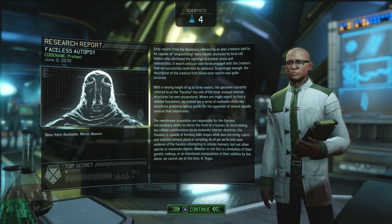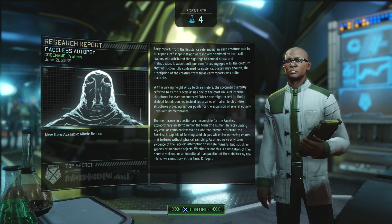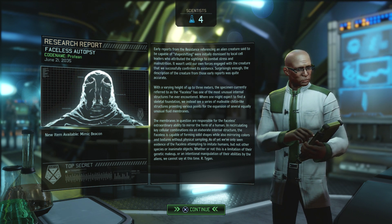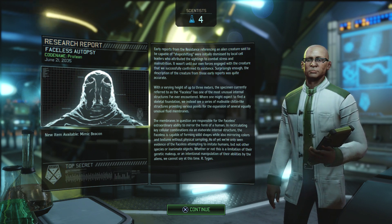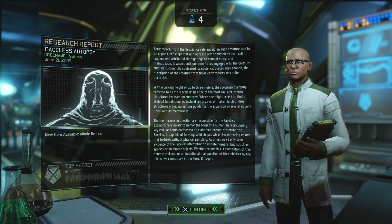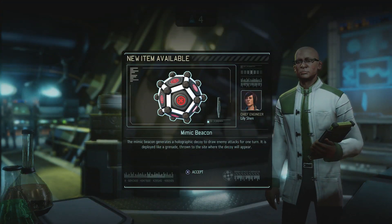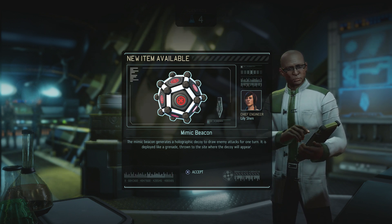Early reports from the resistance referencing an alien creature said to be capable of shape-shifting were initially dismissed by local cell leaders who attributed the sightings to combat stress and malnutrition. It wasn't until our forces engaged with the creature that we successfully confirmed its existence. Surprisingly, the description from those early reports was quite accurate. If you want the background lore, just pause the video.